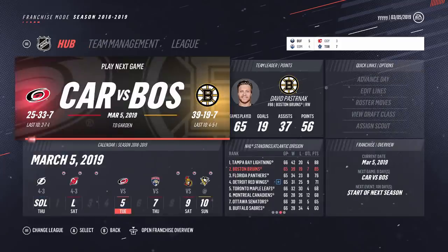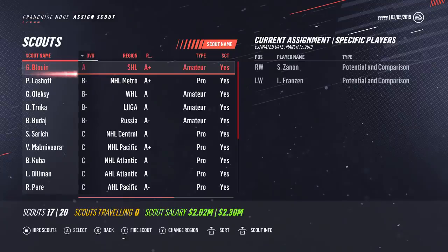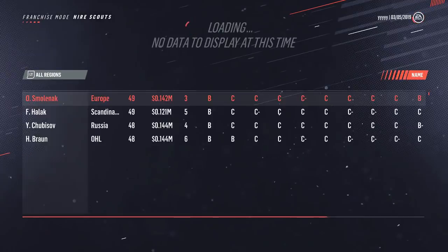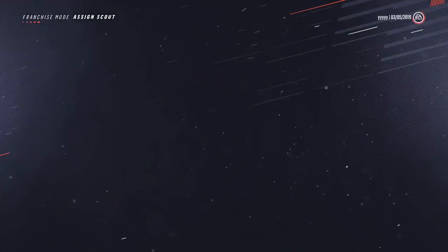The other thing to note is that you can take a look at the scout list in free agency. While free agency begins and you're looking at players, any scout that's hit the open market is also available at that point in time. So that's a key date to maybe snag another A-grade scout. Go to Assign Scout and hit Hire Scout — whenever free agency starts, keep an eye out on that.